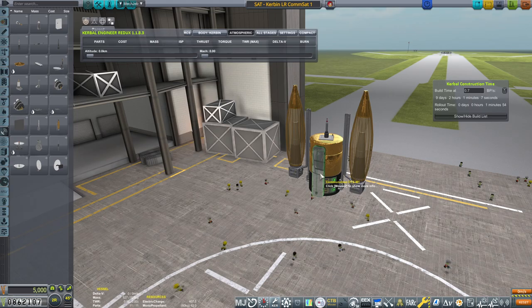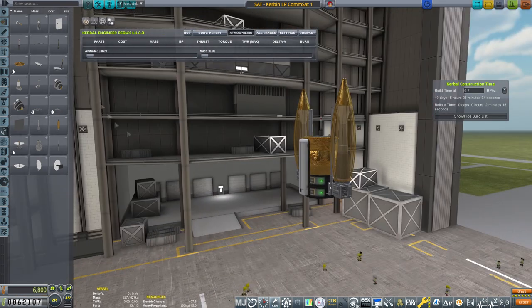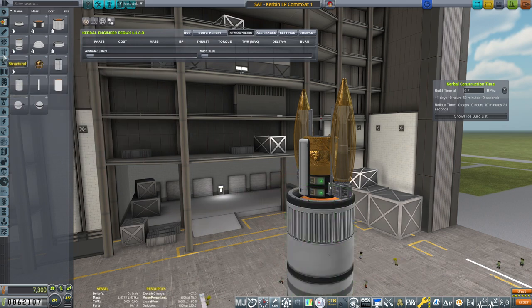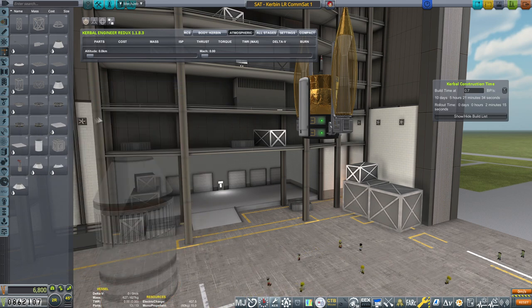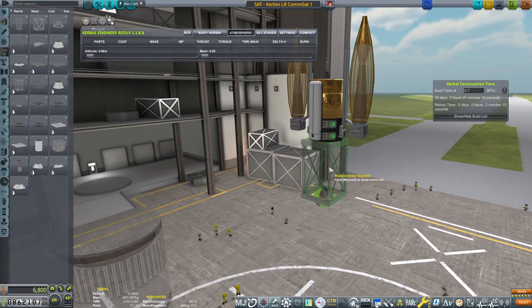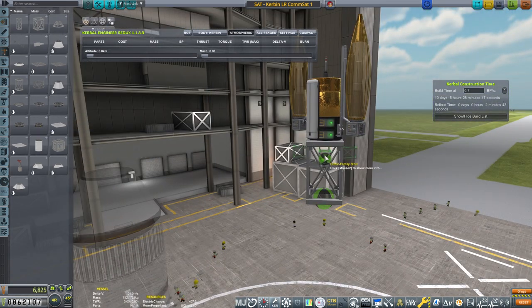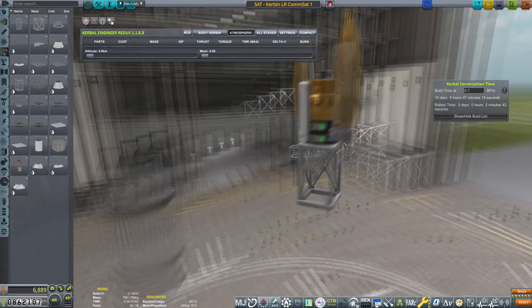There are gonna be two antennas on it - the two big foldable ones. One will be pointing to Duna, another one to active vessel. On the second satellite, one will be pointing to Eve and another to active vessel. The reasoning is that I want to start launching interplanetary probes - unmanned ones - to do flybys, maybe even orbits of Duna and Eve and venture further into the Kerbal system.